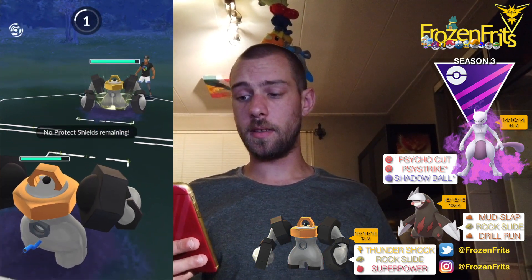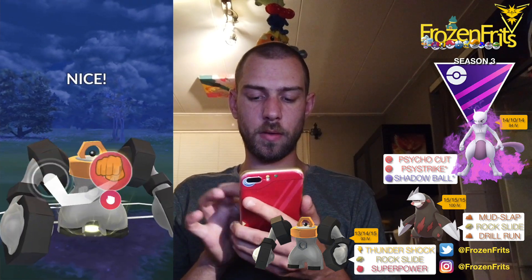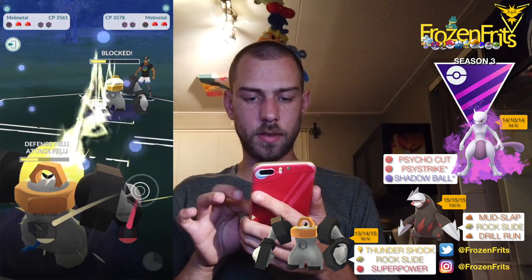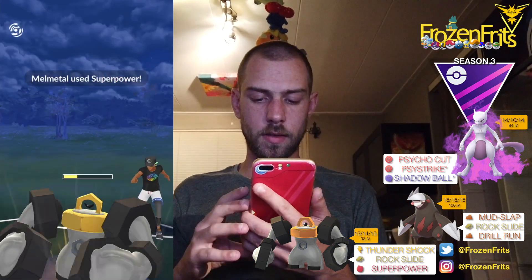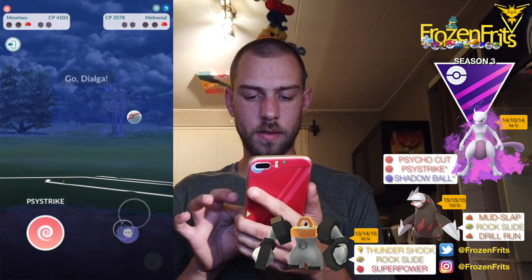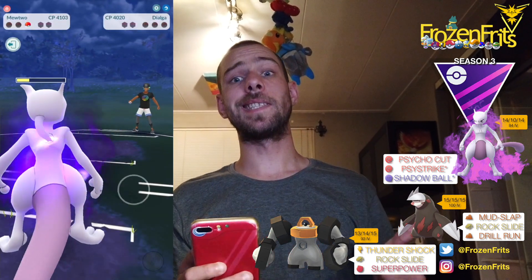I expect a Rock Slide but it's a Superpower, so I throw Superpower also. He shields that and probably throws Rock Slide — but it's another Superpower. I throw Psystrike before he can throw his charge move. Hopefully we can take off a Shadow Ball on Dialga — yes we can! I'm not sure if it's enough to take out Dialga — but it is! That's another win.